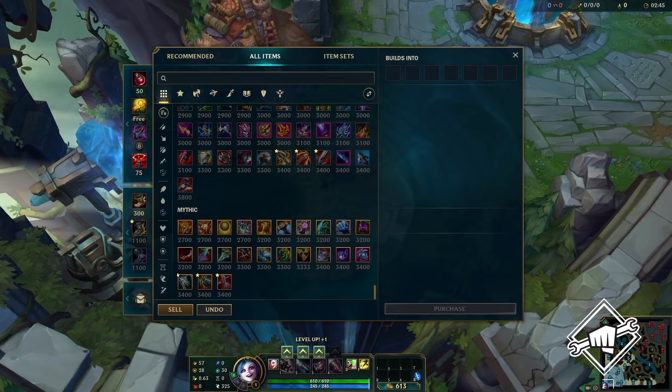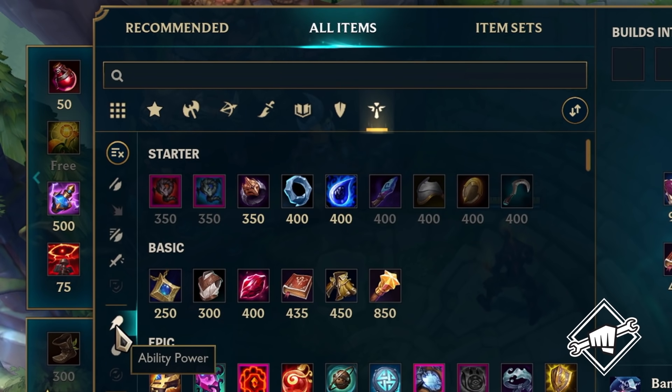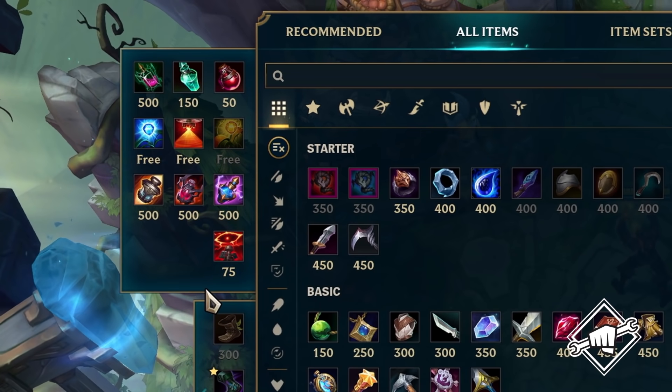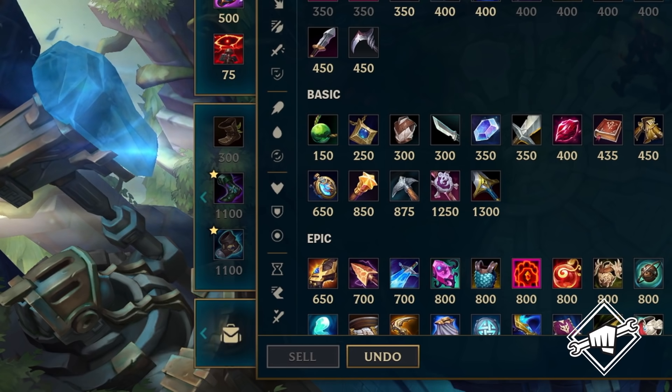Discover a host of new Mythics, Legendaries, and more over in the All Items tab. Here, you can filter items by stats, class, popularity, or price, and get fast access to consumables, boots, and player inventory in the quick-buy sidebars.